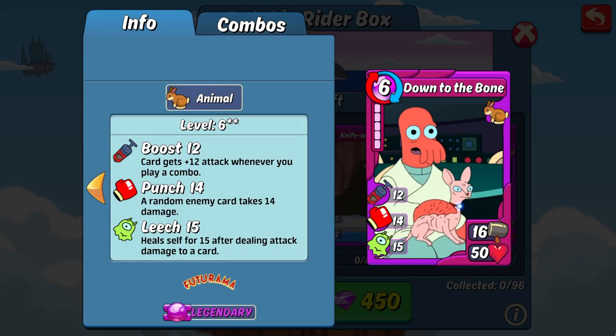First up is the legendary pre-combo, Down to the Bone. This is one of the better pre-combos out of all the ones we've seen so far for animal, in my opinion. It has pretty average stats for attack and HP, with neither one being absolutely terrible. Skill-wise, I'm loving its 14 punch and its 15 leech — it's the perfect combination of dishing out damage and being self-sufficient for healing. Its 12 boost is also a nice touch to help make this card even stronger as you make combos, which you should be able to do no problem between its leeching and the BGE heal for animal.